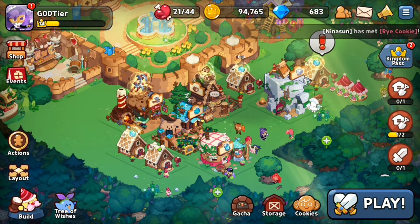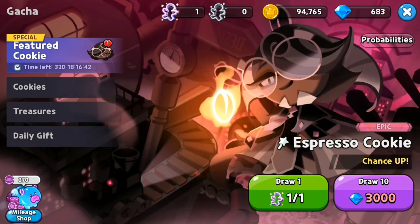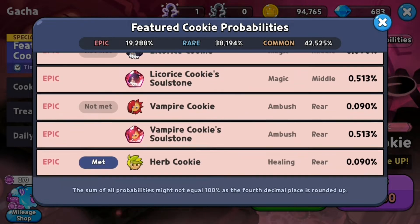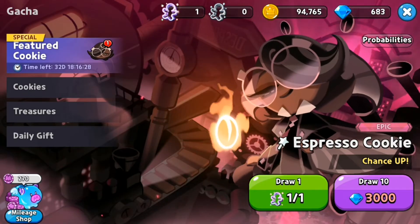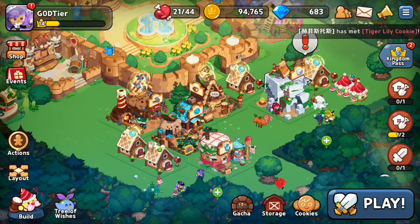That is one of the only things I hate about this game, along with the gacha rates. The rates in this game are straight up lies. They're telling me there's a 19% chance to get an epic character — that is false in my opinion. Based on my research and how many times I've summoned, there's no way it's 19%. It's less than 3%, maybe less than 2%. I've probably summoned more than 10 times.